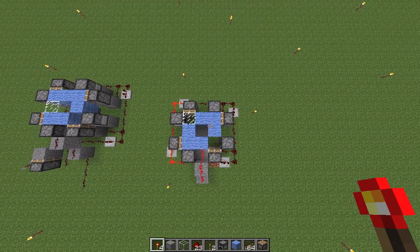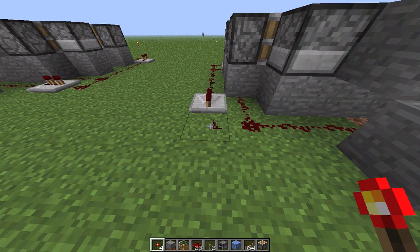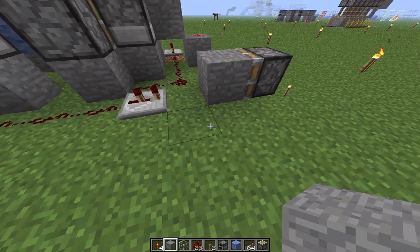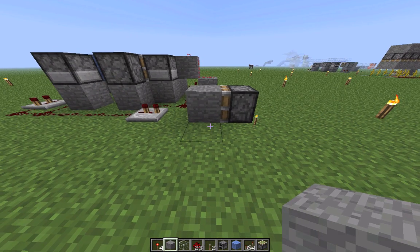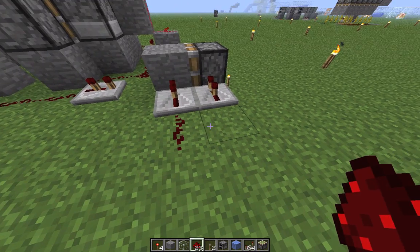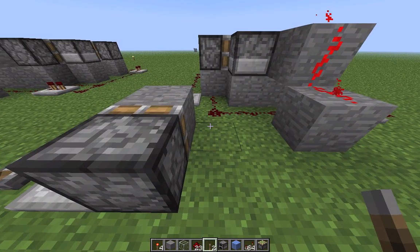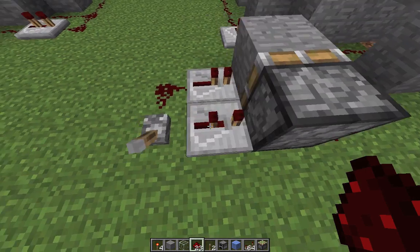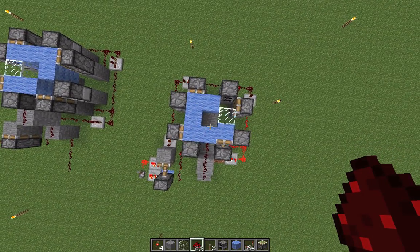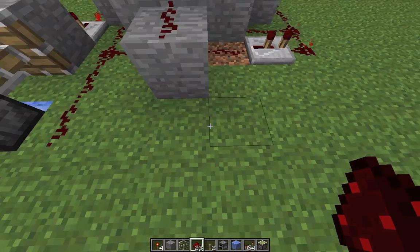Now let's just add the restarter. You do this by placing a sticky piston there, then a stone block in front of it, two redstone repeaters — there and there — and set this one to one. Then these are going to be powered by a lever, and put redstone over there. And that's it. Now you've got a restartable piston clock.